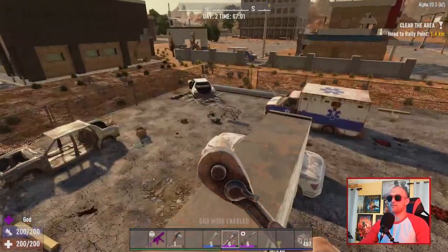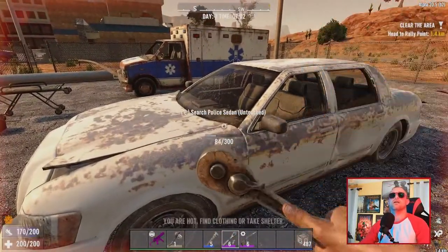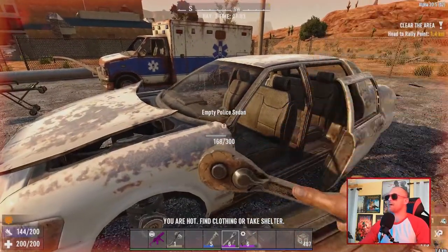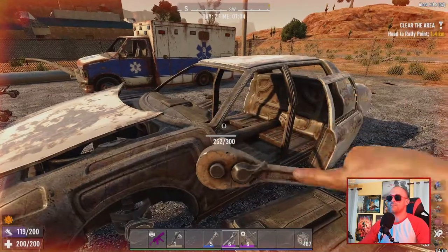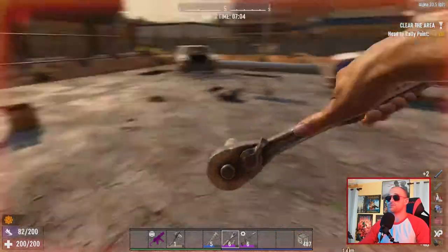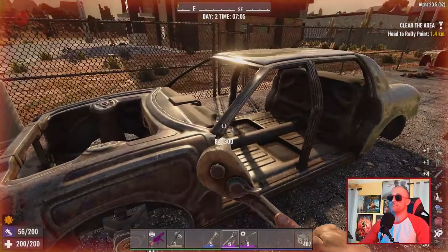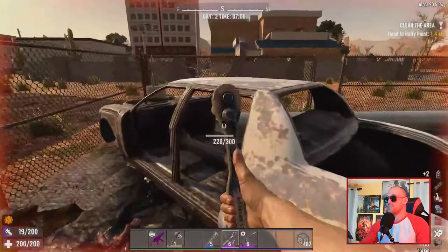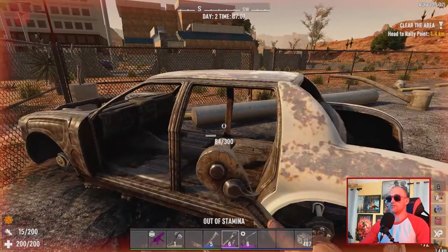Let's go over here to this little park. As always, cars will give you an awesome chance of getting batteries and engines and stuff like that. So let's just start scrapping this one down. There's an engine. You're only going to get it in the last two tiers — you're not going to get it until you blow the doors off of it. It has a low chance per car of getting what you're looking for.